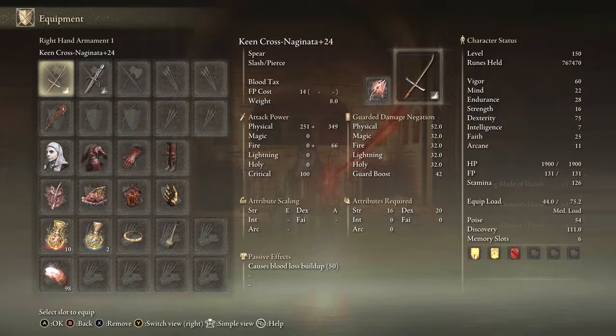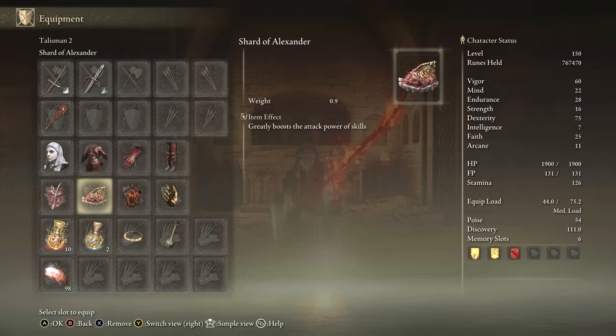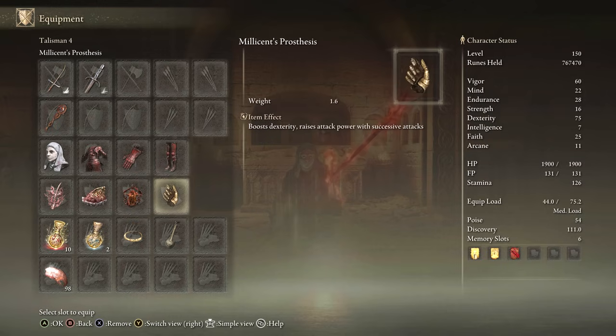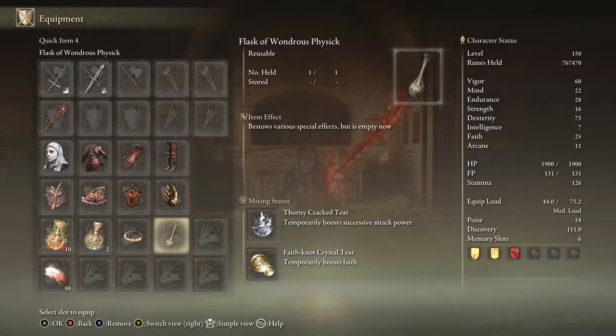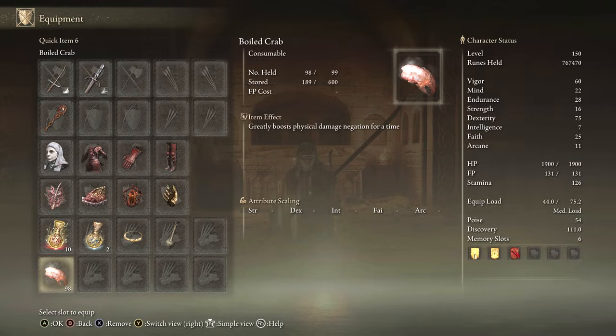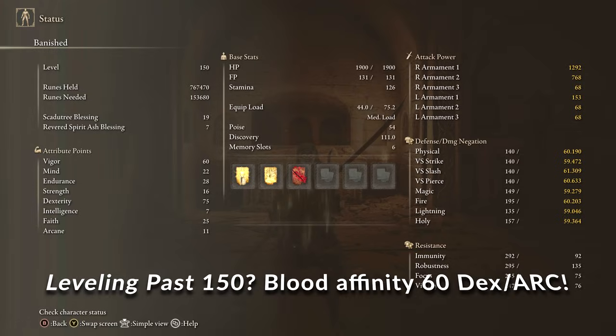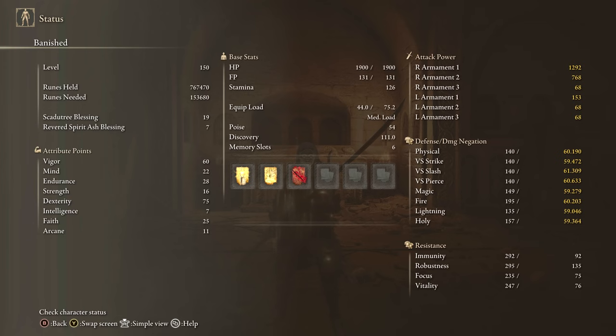For equipment: Keen Cross Naginata with Blood Tacks on it, Blood Flame Blade, any seal for buffs, White Mask Rakshasa set, Rottenwing Sword Insignia, Shard of Alexander, Lord of Blood's Exaltation, Millicent's Prosthesis, Thorny Tier, Faith Tier, and Boiled Crab for extra defense — highly recommended. Stats: 60 Vigor, 22 Mind, 28 Endurance, 75 Dexterity, 25 Faith with the Faith Tier. Buffs: Golden Vow, Blessing Spoon for extra HP, and Blood Flame Blade to give us a total of 90 bleed.